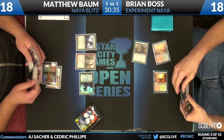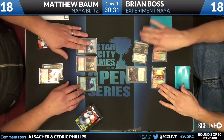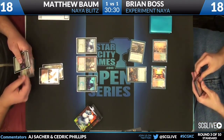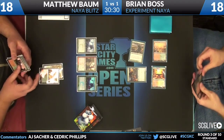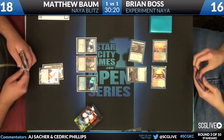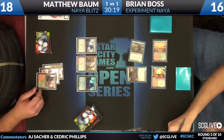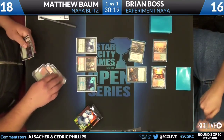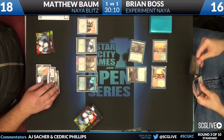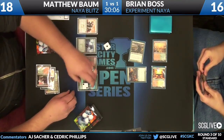We're assuming it's a 2/2 — there's a die on it, but it's camouflaged: a purple die on a purple mat. We do see a Flinthoof Boar here. Then there is the Frontline Medic, which is going to pump both of those Experiment 1s — one becomes a 2/2, the other a 3/3. There's the white die. Now everyone at home and in the booth can see it.